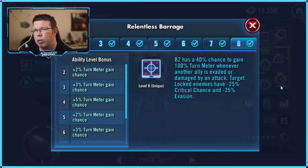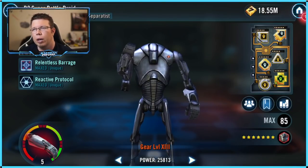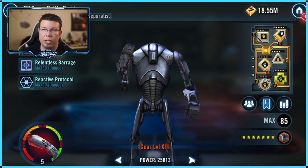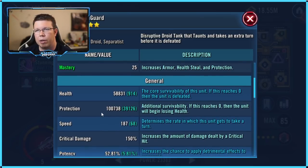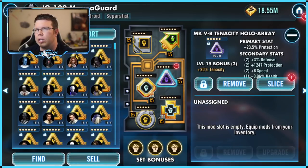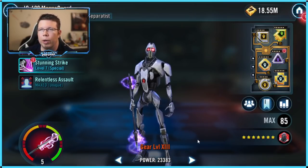When he can't gain bonus turn meter, he turns into a pumpkin and can't do anything. He needs a lot of tenacity and a high chance to not get dazed or shocked, otherwise his value tanks. Same with MagnaGuard on that same team — he's also getting another 50% from B1 initially. With Grievous, MagnaGuard gains 20% tenacity for each target-locked enemy, so once you start getting a lot of target locks it goes up quite a bit.